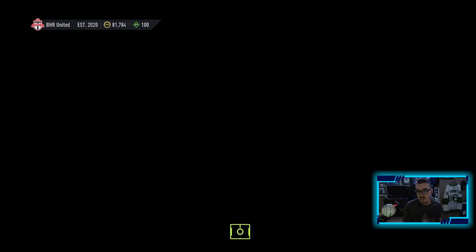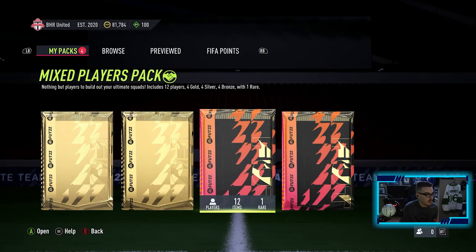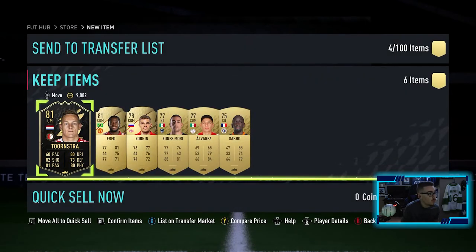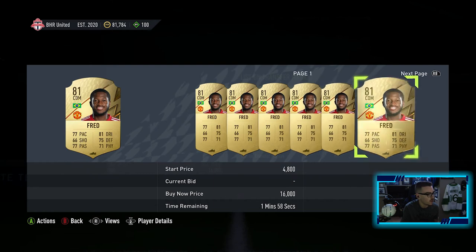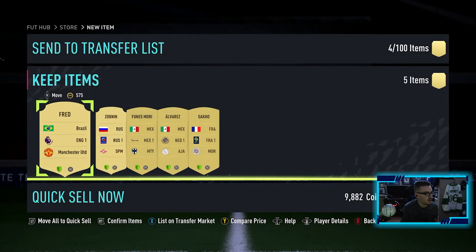Let's see if we can pull something from these bonus packs. First pack is silver so it doesn't matter. We got a premium gold players pack, a small prime gold players pack, a mixed players pack, and a prime mixed players pack. Let's go with the small prime gold players pack to start. Brazil CDM from Man U, Fred - 81 overall, we will take it. Another inform - that's some coinage right there, he goes for 11k. Does Fred go for anything? Hello Fred, you go for something! We appreciate you. We're gonna get Haaland soon.